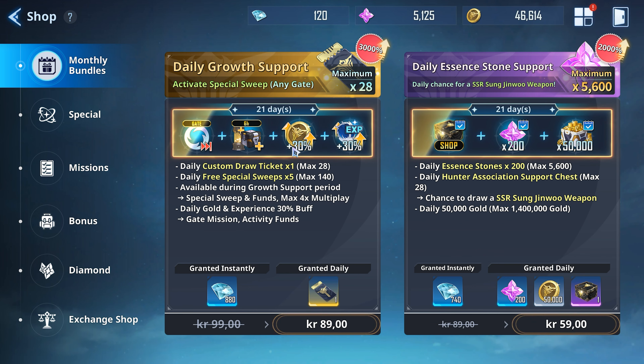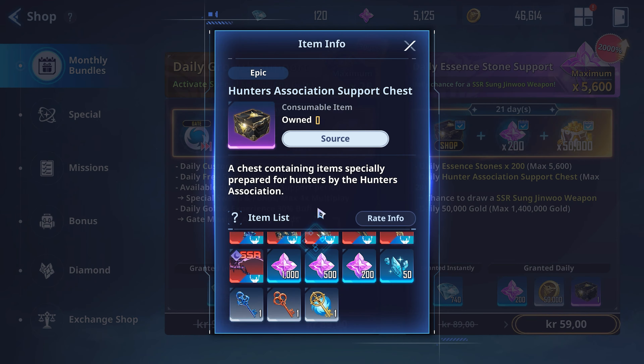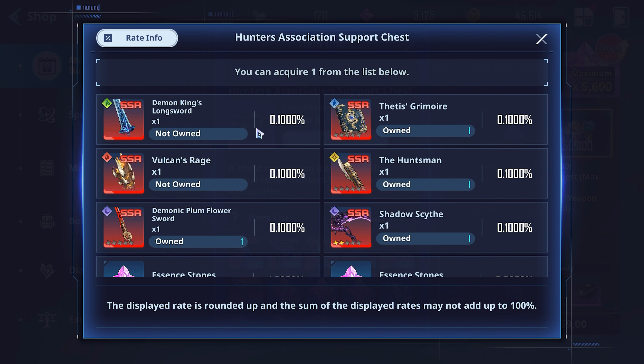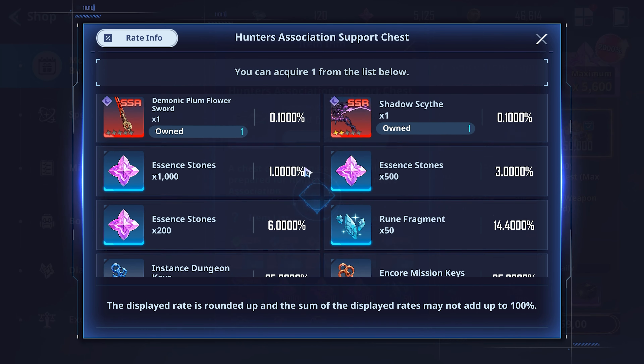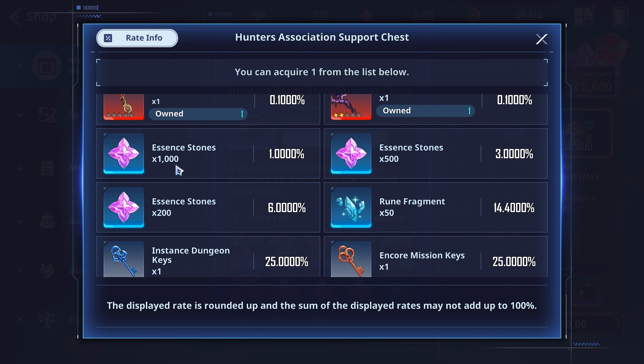This is a pretty good package. Then we have the daily essence stones, or essence stone support, and these are also pretty good. You get 200 essences per day — so 5,600 a month — which is like 22 or so pulls of the premium pulls. You also get a daily package which has SSR weapons visible, but believe me, you will not get these. They are 0.1% each, meaning it's 0.6% total. Most likely you will not get anything along those lines, though you do have about a 10% chance to get essence stones, so that's not too bad.